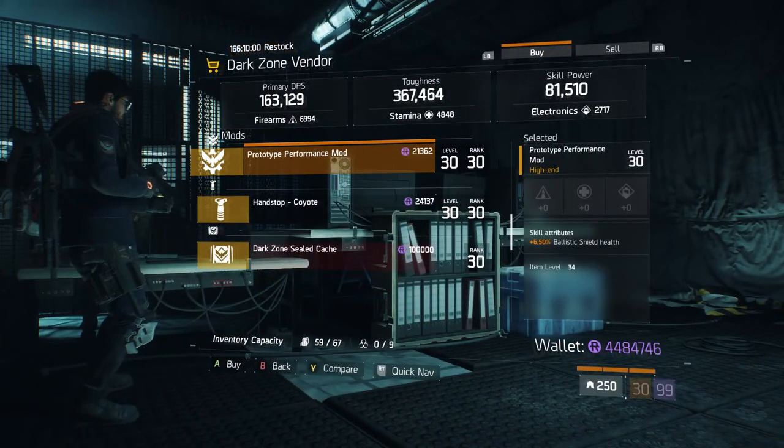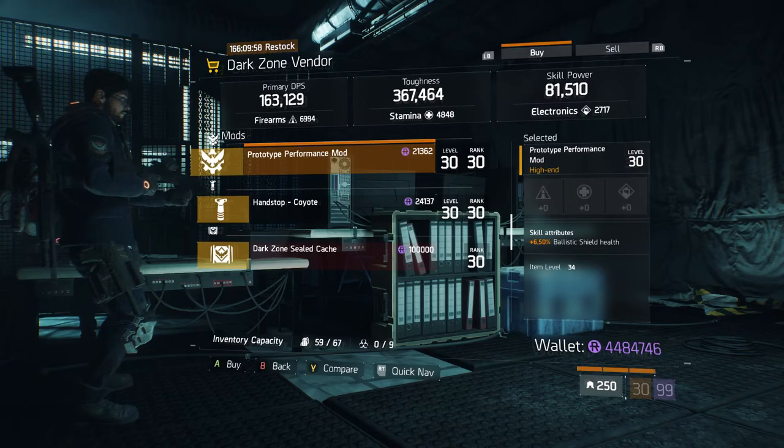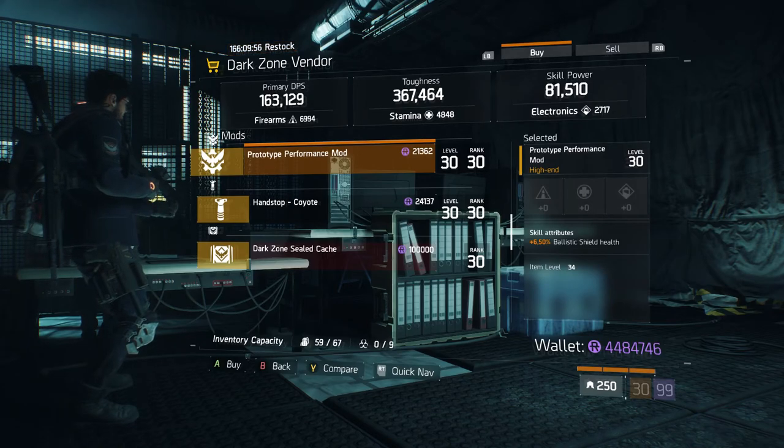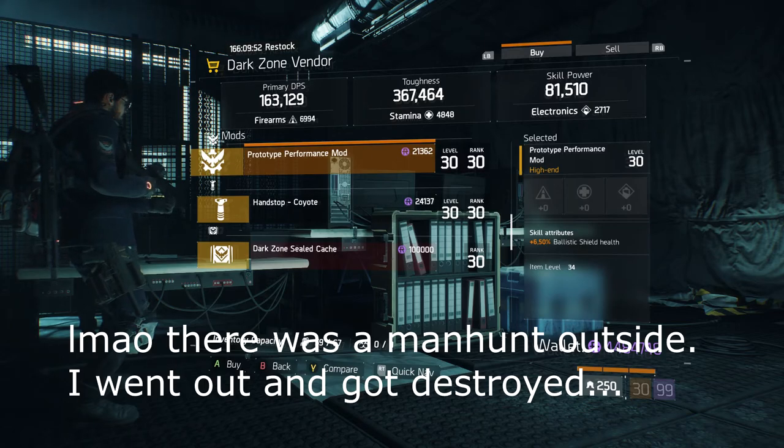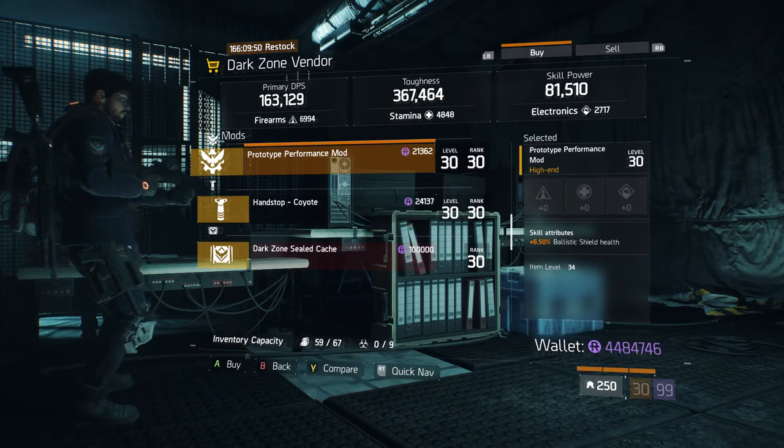Coming over to DZ01 at West 31st Street Checkpoint, we have a Prototype Performance Mod that gives 6.50% ballistic shield health. This is definitely for you ballistic shield users — if you needed more health on your shield, come get this.